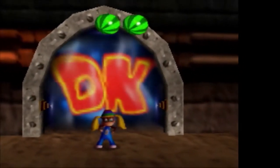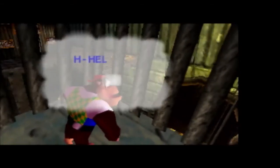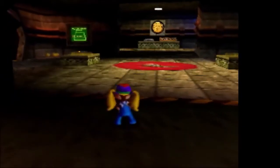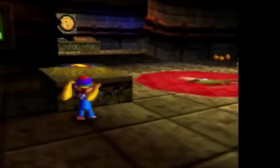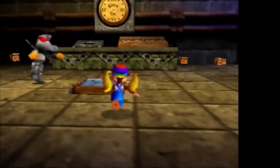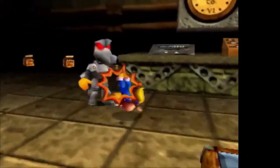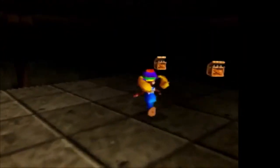Here's the Frantic Factory — it doesn't seem that frantic. That's because it hasn't been brought to life yet. And there's our last Kong: it's Chunky! He's in a cage dangling above a place. Chunky doesn't like heights, but Chunky likes to talk in the third person. Chunky is Kiddy Kong's older brother. We don't have Kiddy Kong in this game either — because he's a toddler. These robo Kremlings cannot be defeated by regular attacks; they're another thing you can only kill with grenades, but you can at least stun them with normal attacks. Music kills everything too.